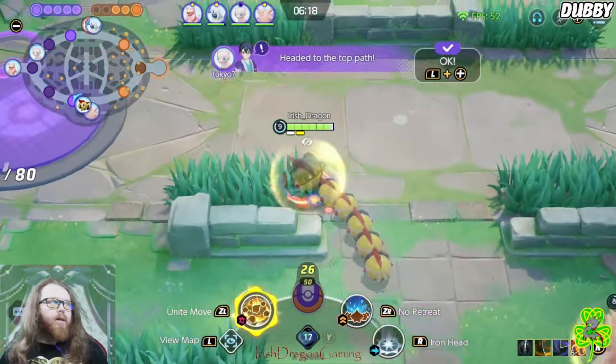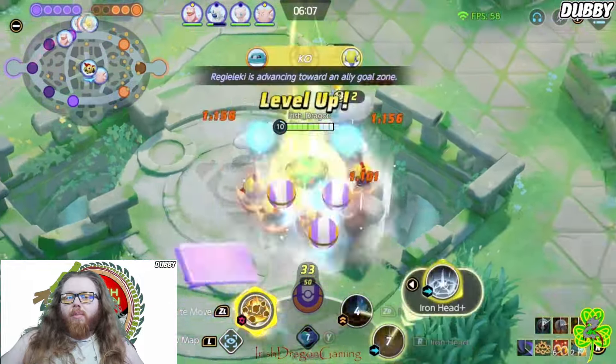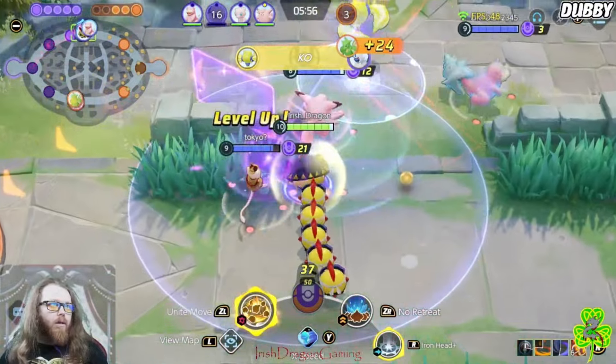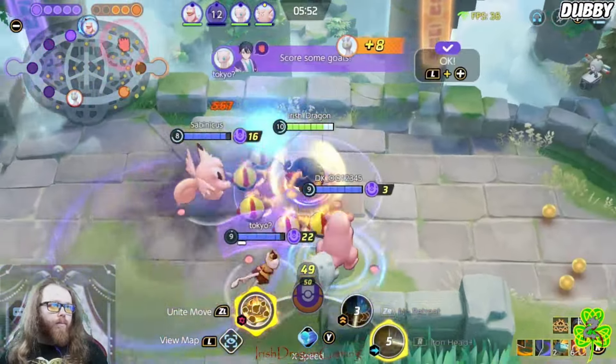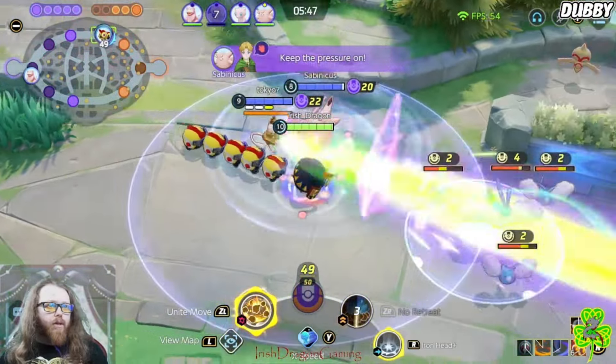Slowbro was just standing there — that's cool, let's do this. With that objective secured, we're just gonna head top to either contest or defend the Red Jalecki. They don't have jump pairs — let's go!